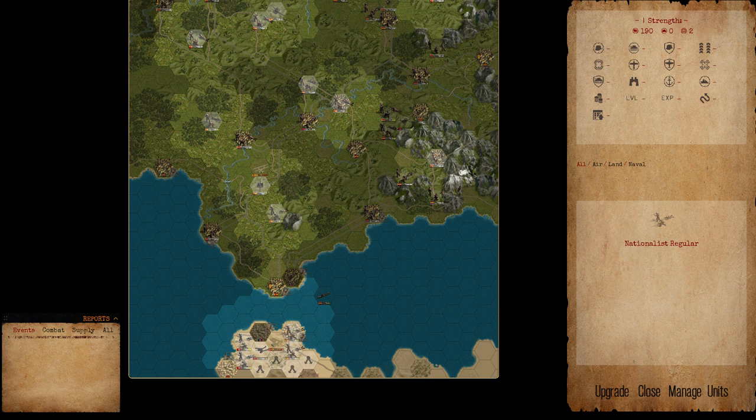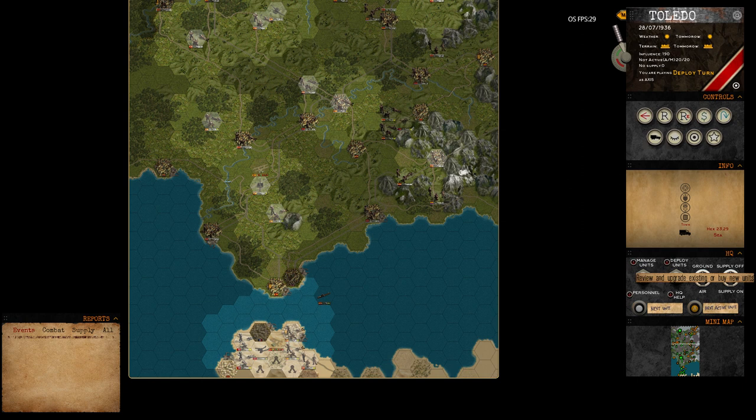This unit here is a nationalist regular, which means it is an HQ unit and will not follow you to the next scenario. But you can deploy it because you have free HQ slots available. You can of course buy new units, but you don't have the slots available right now, so we won't get into that. Let's go ahead and end the turn.